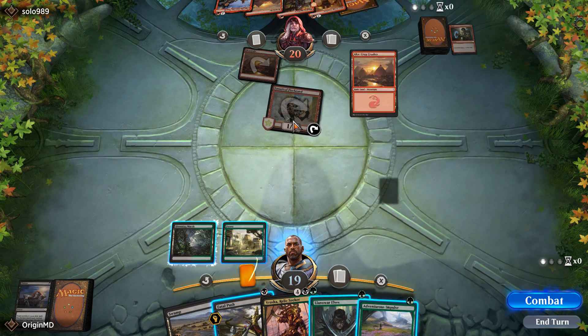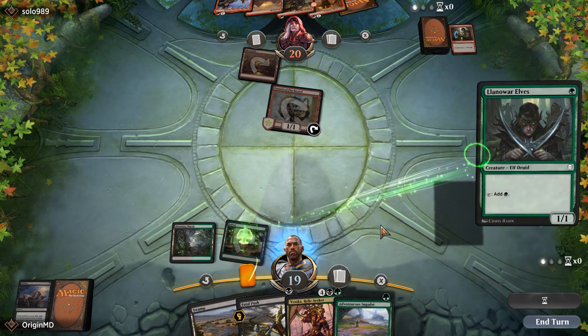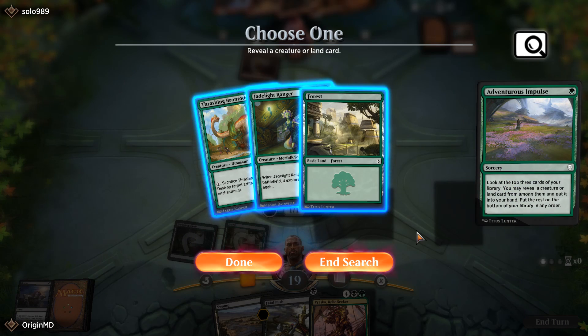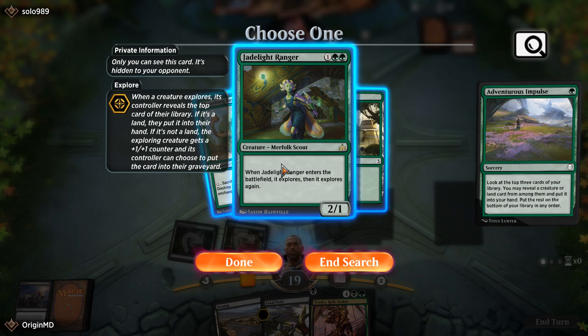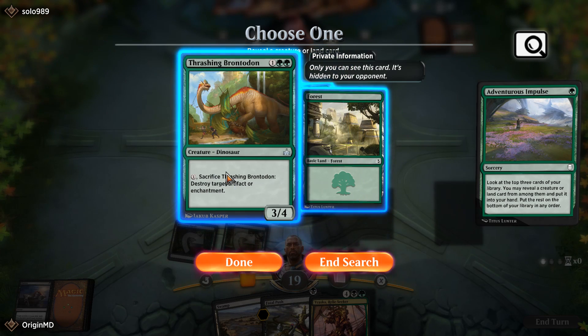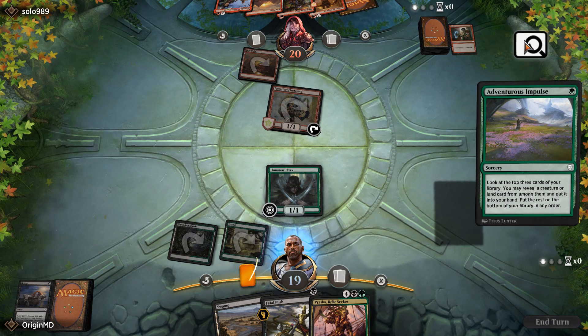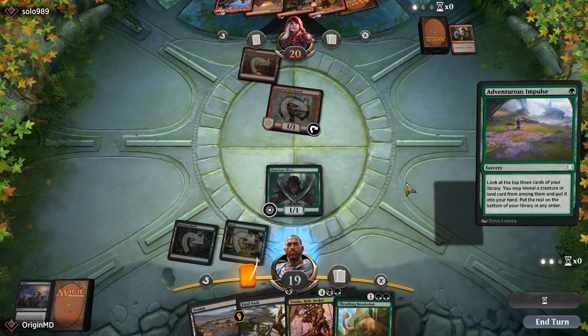Our opponent has Crop Crusher and Lannery Storm. We'll have to take the trade with Llanowar Elves. We have double green, so Jadelight Ranger probably seems like a good choice. Alternatively, Trashing Brontodon to block some of those creatures — I think I'll take the Brontodon.